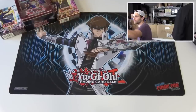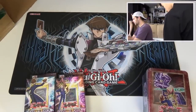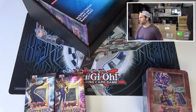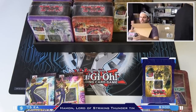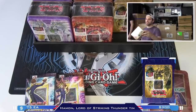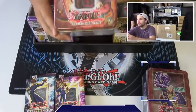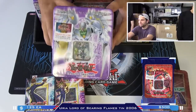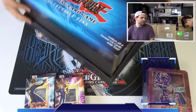Next box. And it looks like it is another case. Is it the tins to go with our last 2006 tins? It is! That's so cool. It's a 2006 case - four Hamon, Lord of Striking Thunder. Four Urias, Lord of Searing Flames. And then Elemental Hero Shining Flare Wingman - four of those as well. Look at this, you guys - absolute insanity. Sealed case. Another sealed case - five Crystal Beast Sapphire Pegasus, three Elemental Hero Plasma tins, and four Elemental Hero Grand Neos from 2007.